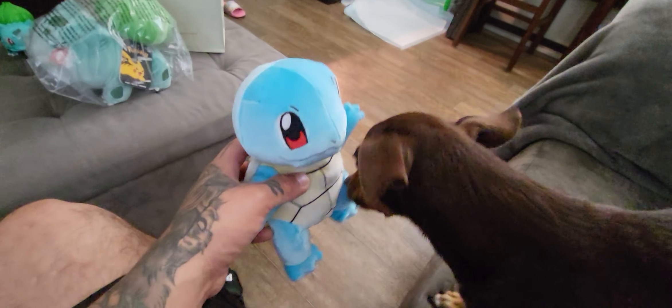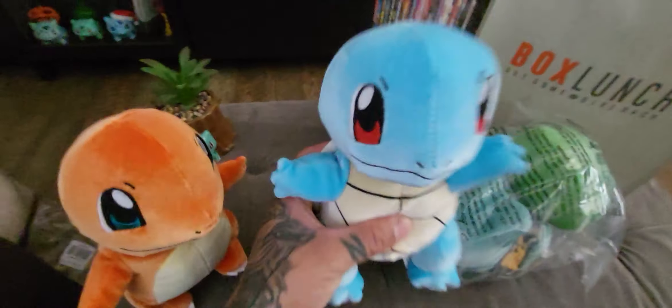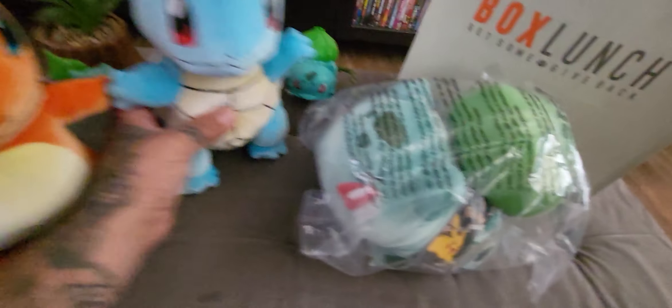Evie can't stop smelling them. She's like, 'What is this new smell?' Her tail is wagging, that means it's okay — but she just knocked it down, so it might not be okay. She might just want to bite it. No, you don't bite it. And yeah, there's ghost Squirtle, and save the best for last — my boy Bulbasaur. Evie's already all on it even before I open it.